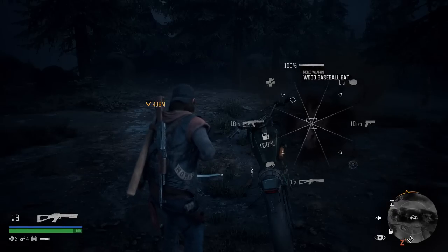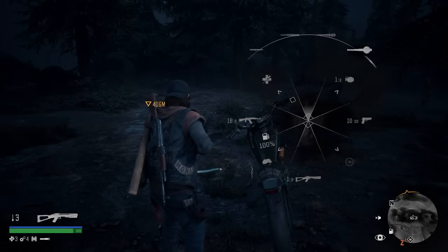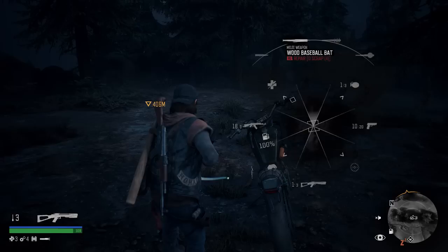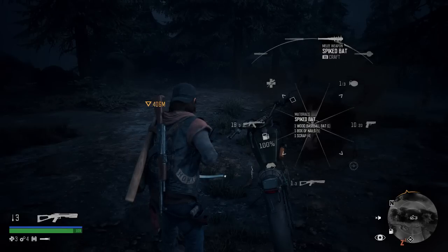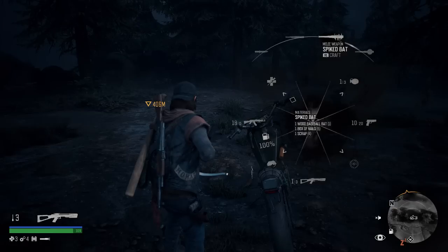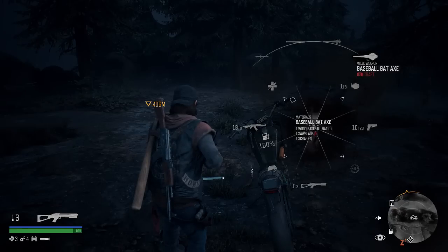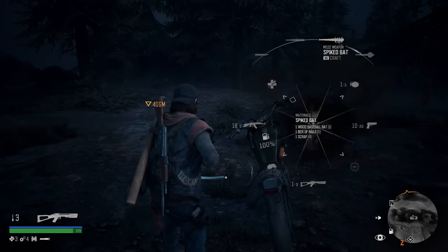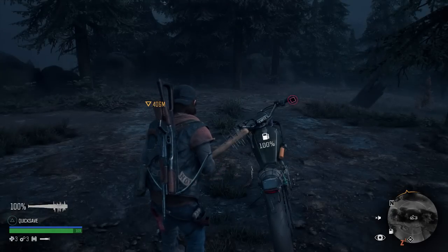We'll start with the bat. So we have a wooden bat at the moment and if we press up it will then load things we can craft with this bat. But not just that, you can also change your weapon here. So we could go to our normal knife. We have a normal bat which we can then repair because we have spent some of our skill points to get that. And then there are two options to craft. We have the first one which is the spike bat and we can craft that because we have all the items. You can see in the middle now of the weapons wheel it showed you wooden baseball bat, boxer nails and scraps — and that is what you need to craft the spike bat. But unfortunately we do not have a saw blade so we cannot craft the other one and you need to go and find that out in the open world. So let's go ahead and craft our bat — we'll press R1 to craft it. And as you can see now he's made the spike bat.